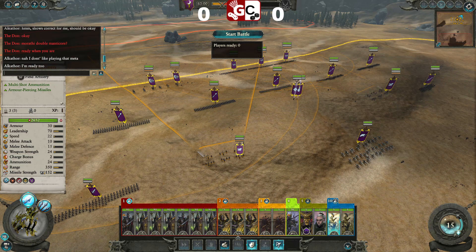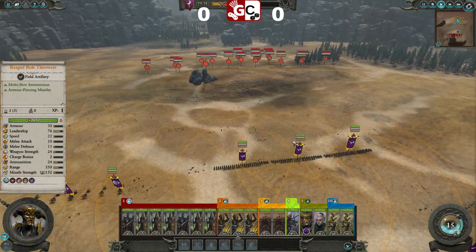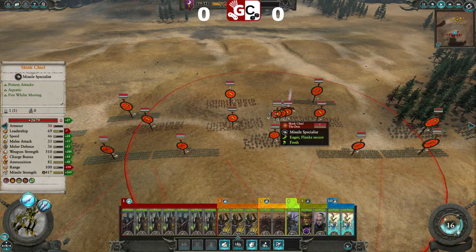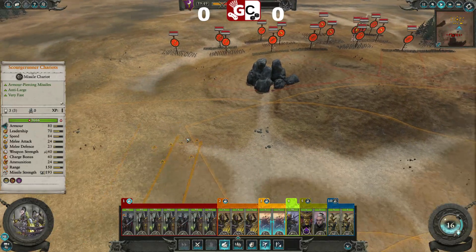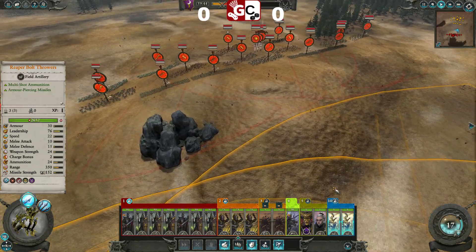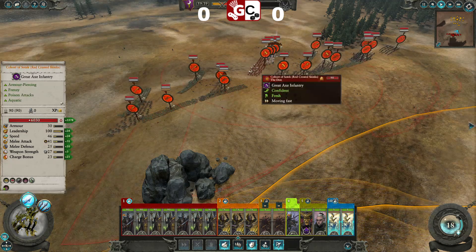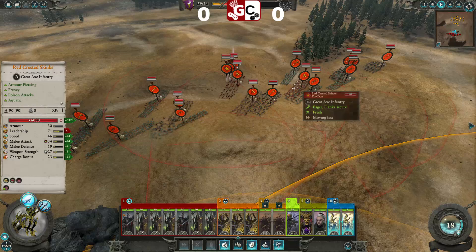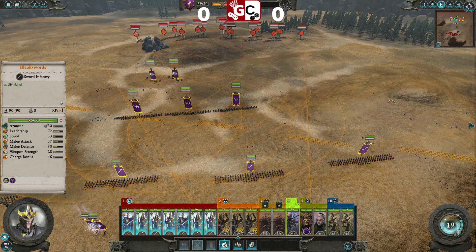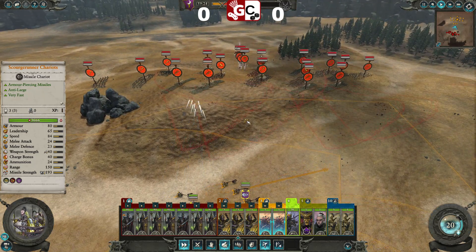He's expecting Morathi Double Manticore, which is a very common pick in this matchup. Let's see what we're up against — Gorrok, Skink Chief, and a Skink Priest of Heavens. No dinos! Nothing big for us to shoot. So we're probably going to switch targets — we've got Skink Cohorts, Saurus Warriors. The Cohort of Sotek is probably going to be our target for our Bolt Throwers.